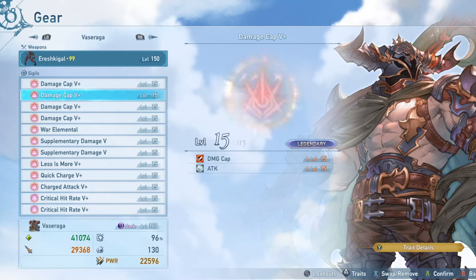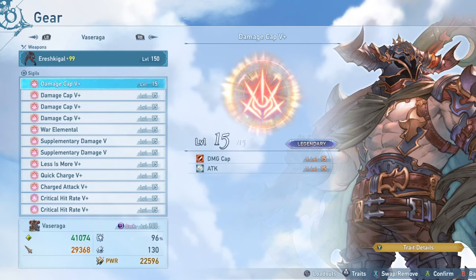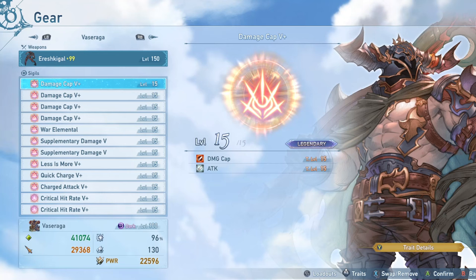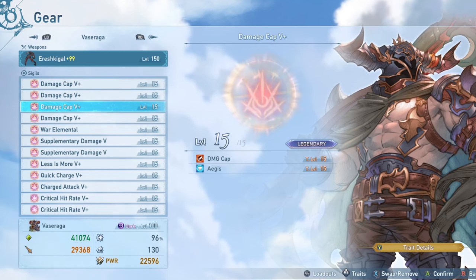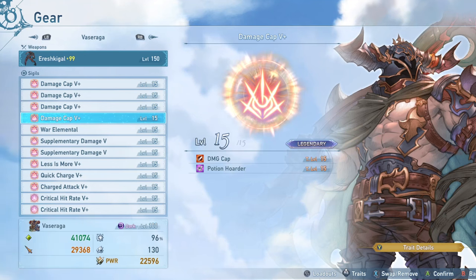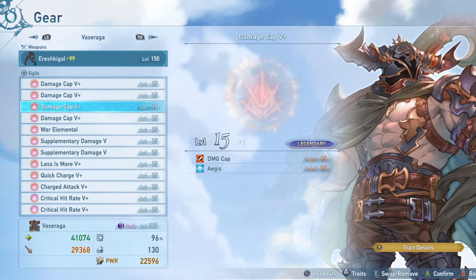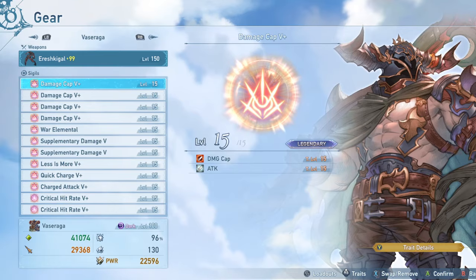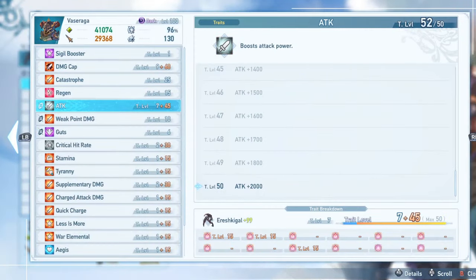For sigils, I'm running an obligatory four damage cap 5 pluses. Two of these have attack up on them. Because of the Vasaraga setup where I only have one skill equipped - or sometimes none at all - sub traits like quick cooldown aren't as valuable, so I'm running two damage caps with attack to boost my attack as much as possible. I'm hitting the full 2,000 attack value with the current setup.